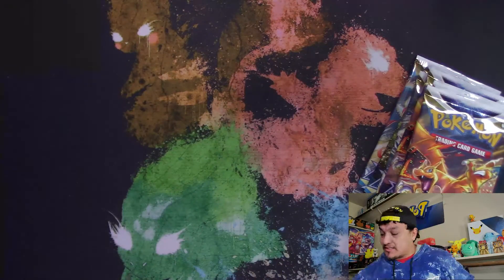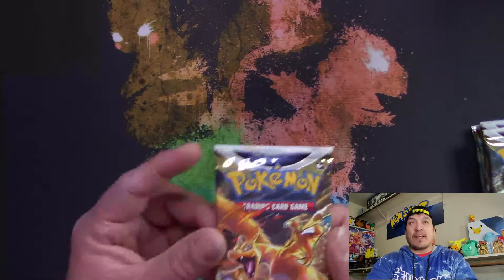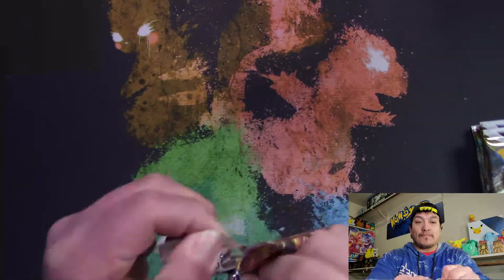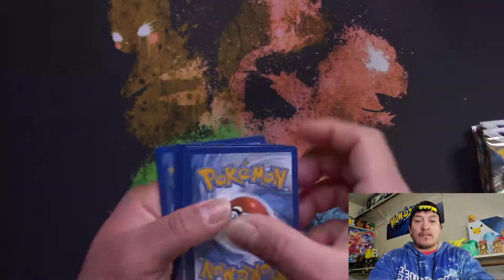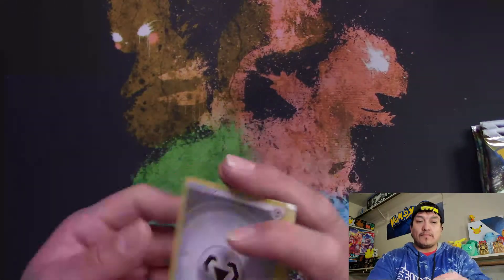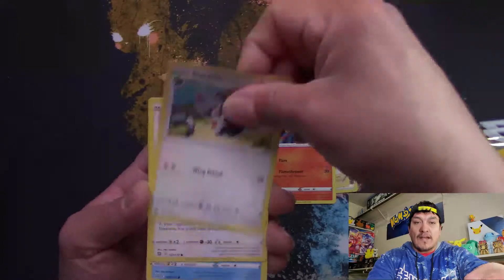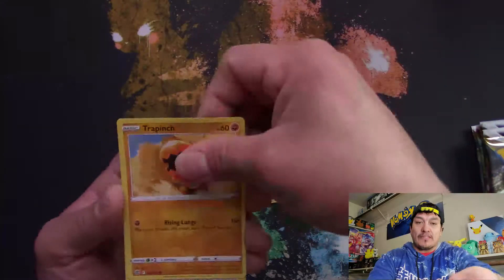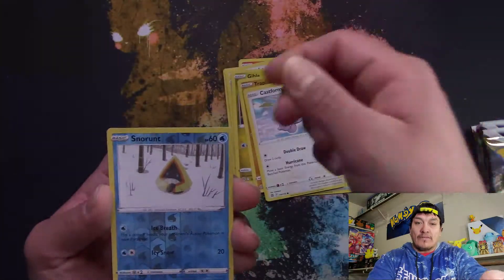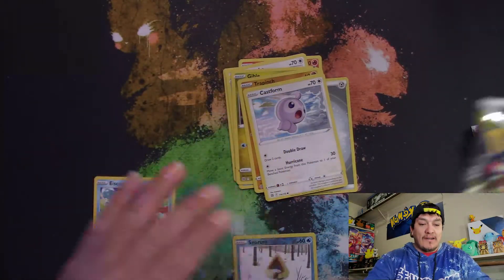All right, one — let's start off with the Charizard pack and work our way down. Code card. One, two, three, four. Energy, Gloria, Monferno, Starly, Corvia, Hawlucha, ready to wrestle, Buxbull, Gibble, Trap, Flinch, Castform reverse hollow snow. Going into an ice cube — all right, for our rare, that's that. Next pack.